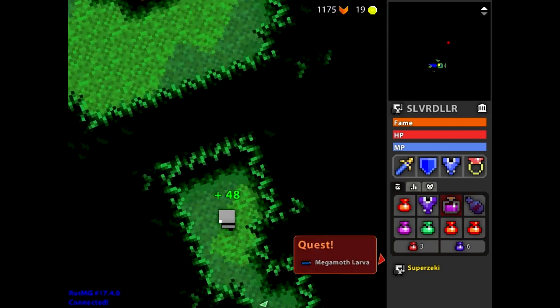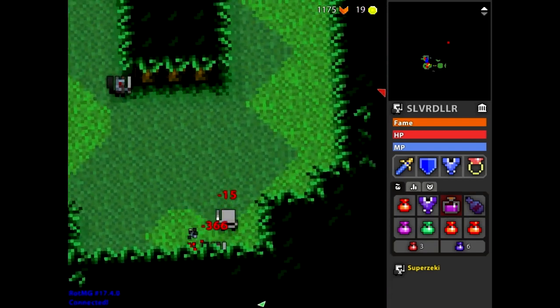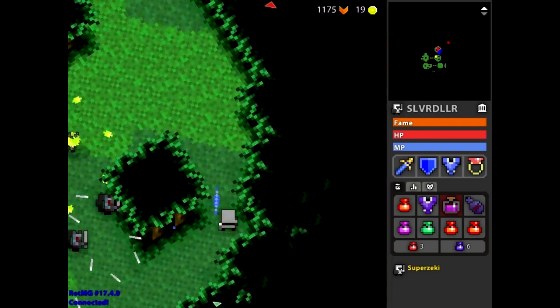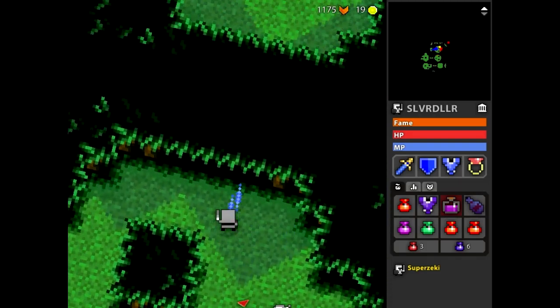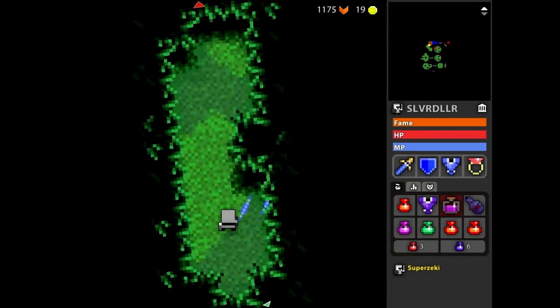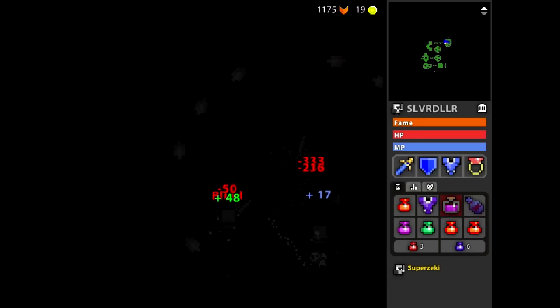Just be careful when you go in these underpasses. Sometimes if you back into a room and there's an enormous squirrel hiding in the underpass, you don't want to just blindly run in and get shotgunned by it. But other than that, it's not really that dangerous — so get out there and rush some Woodland Labyrinths. Oh shit, I just walked into that block. SlvrDllr.